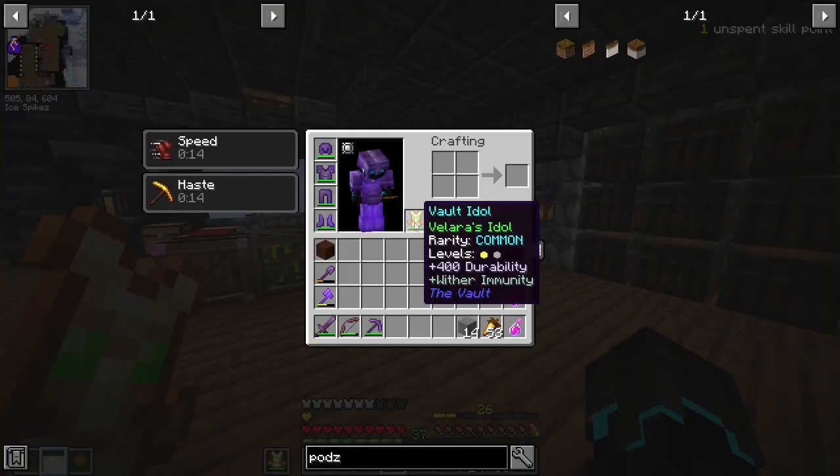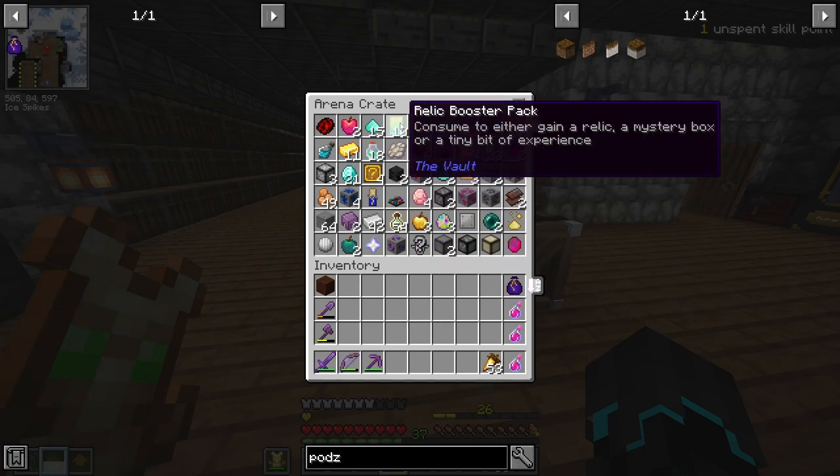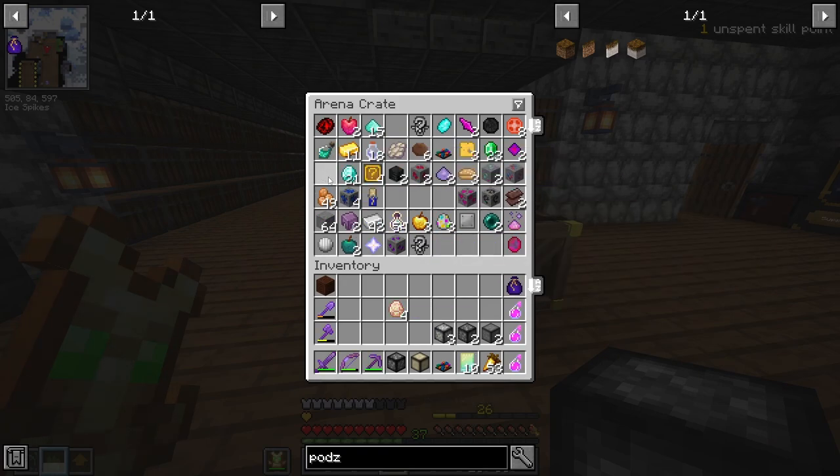However, our totem did level up and we got wither immunity — that's the greatest. We did get a pretty good amount of loot. Time to go through it. I'm not going to point out everything that we got. I will be looking at the interesting things such as the relic booster packs and things like that. Everything else you will be able to see for yourself, just to speed the looting process up a bit.